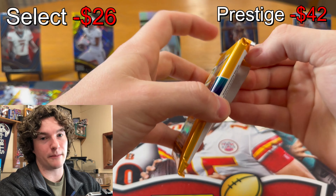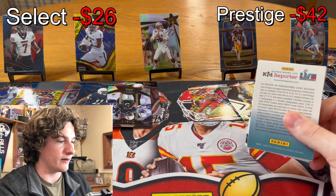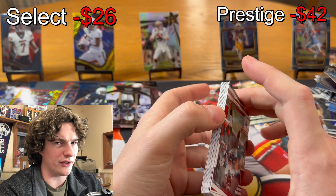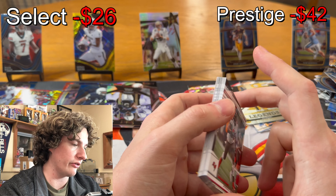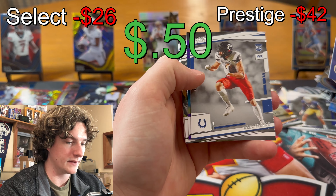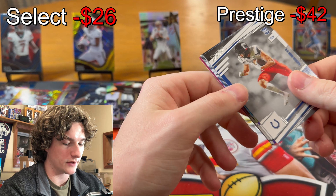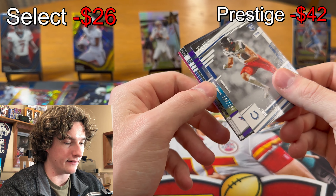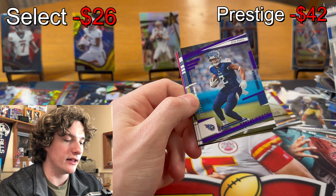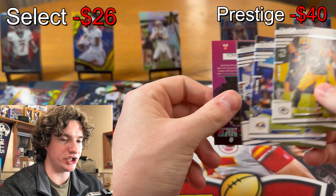Alright let's go Prestige. If Prestige gets a big banger here Prestige will probably take it. We didn't do horrible on Select but we didn't get any big rookie color — we didn't pull a Pickett. We got Garrett Wilson, Sauce, and those guys but we'll see. Shaq Barrett, DeVonta Smith, Trevious One, John Elway, Khalil Mac, Cooper Cup, Alec Pierce. We got a purple numbered card — 199, Derrick Henry, Robert Woods, interesting, out of 199.